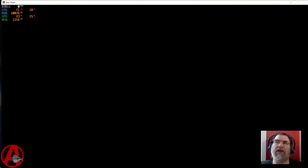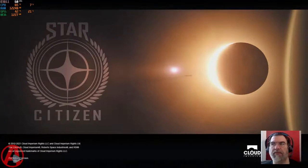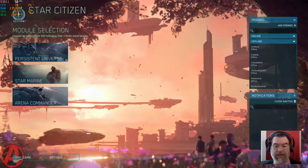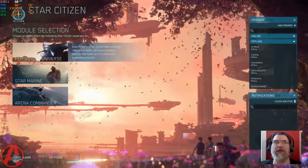Last week I made the mistake of installing ReShade FX to try and get a hotkey I could use to change the gamma settings on the fly. It didn't work, and it screwed up all kinds of stuff with OBS. Ever since then I've been having strange OBS problems. I completely uninstalled ReShade but was still having issues.